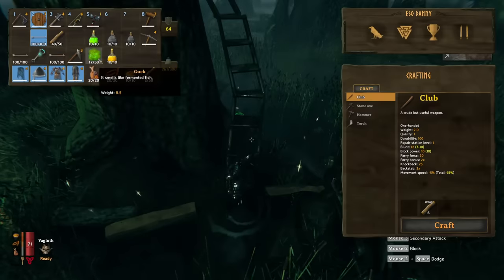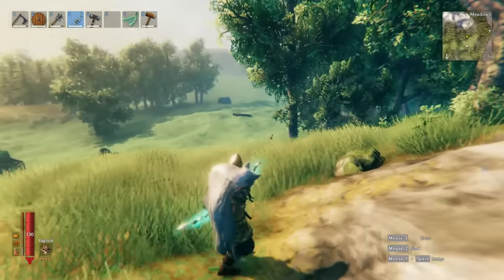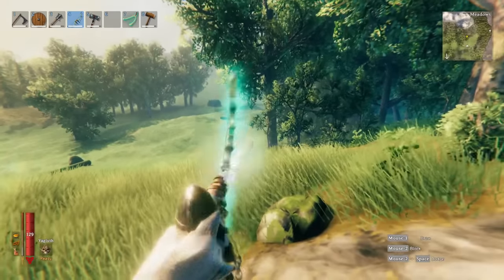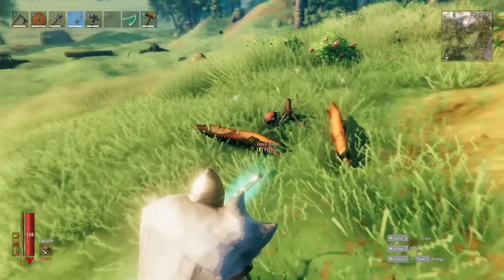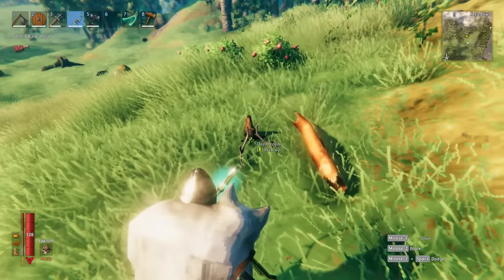In total I've already farmed 17 guck from this one tree. The next thing you need is two deer hide, which can obviously be found in the starting area of the meadows. At this point in the game you've likely killed a deer before — you can shoot them with whatever bow you have or sneak up to them, and they'll reward you with two deer hide needed to craft the Draga Fang bow.